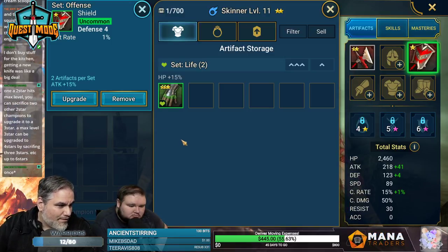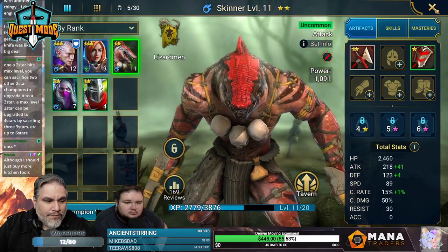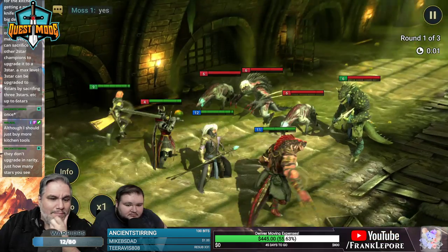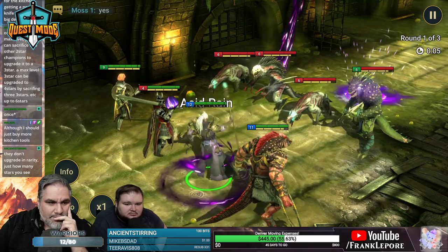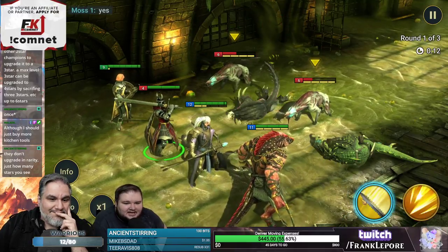Once a two-star hits max level you can sacrifice two other two-star champions to upgrade to a three-star — so you can upgrade uncommons to rares, that's interesting. Let's battle. We haven't used our lizard man — yeah, he's your lizard man. Lizard man's probably better than arrow slinger. This is not gonna be hard.